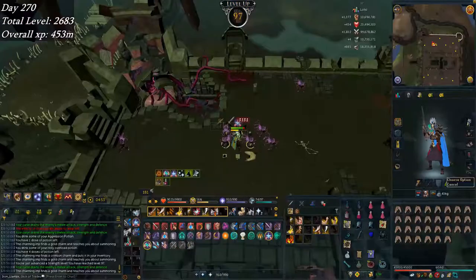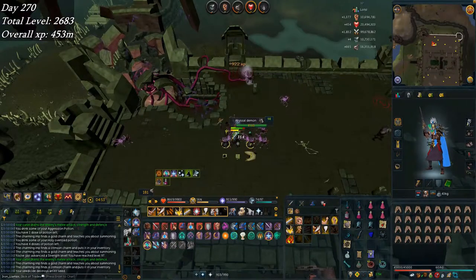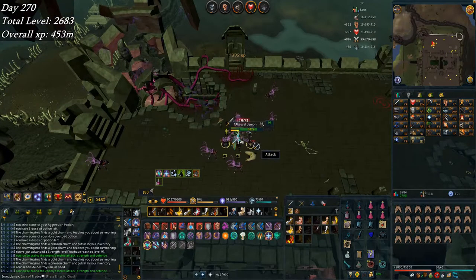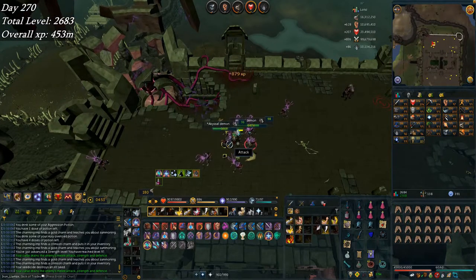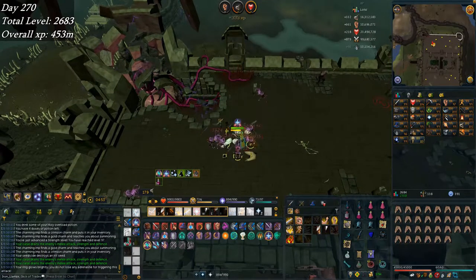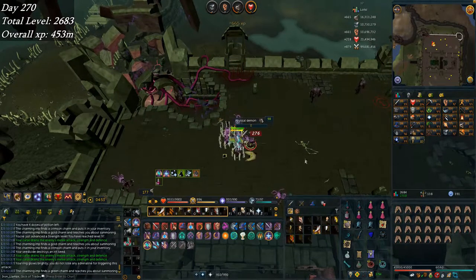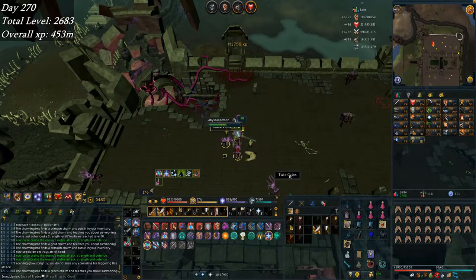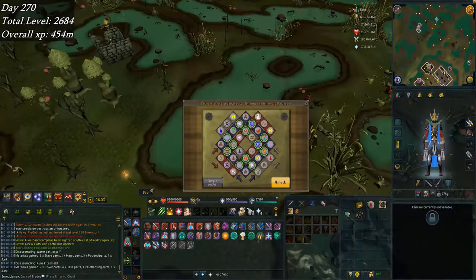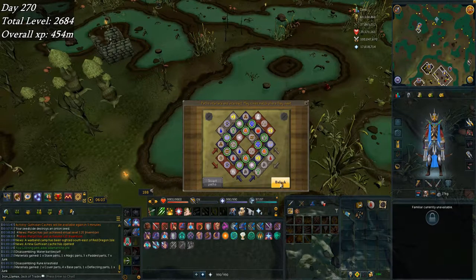Doing an abyssal demons task and just picked up 97 Strength - getting pretty close to 99. Hopefully I'll get a few more abby demon tasks and push it along quickly. I said I wasn't going to do any Slayer but I need 99 Strength and I need charms, so I still have to do some.